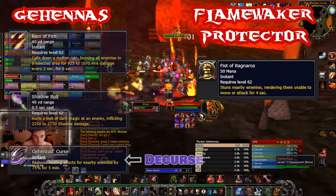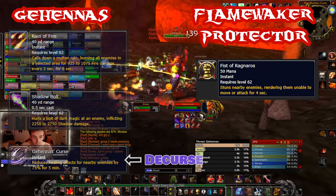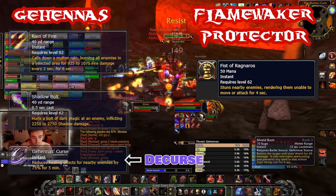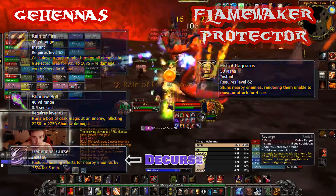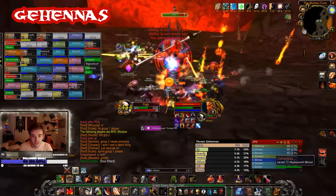The flame waker's Fist of Ragnaros is an AoE stun that lasts 4 seconds and will affect all players within a small radius around the NPCs. This means that just like Lucifron, the two adds and the boss need to be split and tanked away from each other.